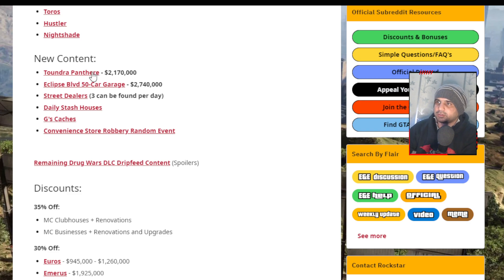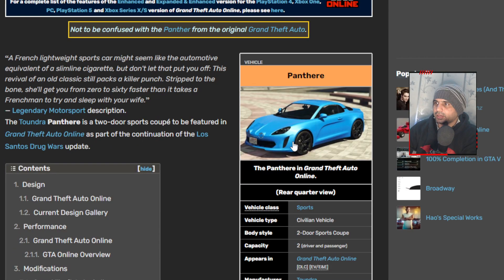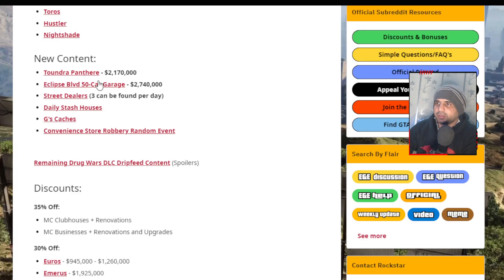For new content, there's the Tundra Panther — the latest vehicle this week. It looks like a nice vehicle in the picture. There are so many vehicles in GTA Online now it's getting crazy. We also have the Eclipse Bullet Board 50 car garage as new content.